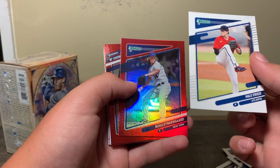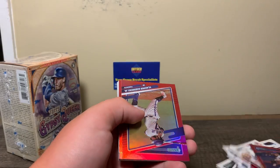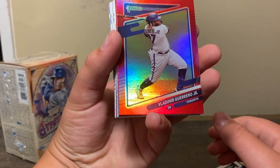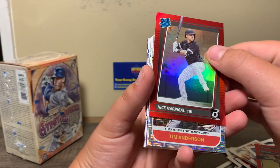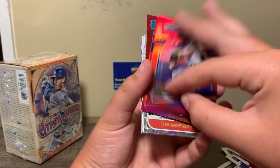On to the Reds. Red Parallel — Syndergaard. Great PC hit. Vladito — Guerrero Jr. A Nick Madrigal Rated Rookie. That's a good one right there. I'm going to put these aside for the recap.